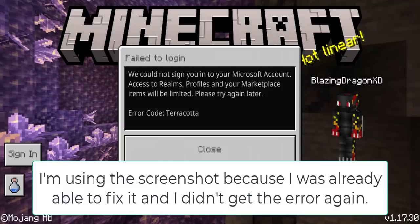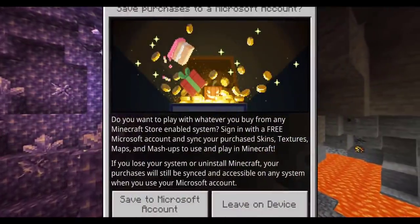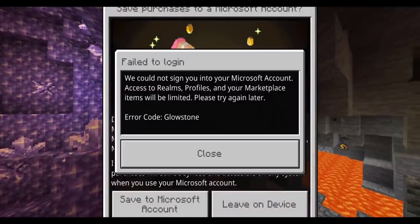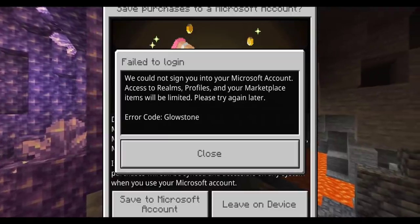Hello YouTube, it's Harufoam here. In this video I'm going to be showing you guys how to fix error code terracotta in Minecraft Pocket Edition. Right after error code terracotta, at least for me, I get error code glowstone. So right after I close error code terracotta and try to sign in, it says error code glowstone for whatever reason.